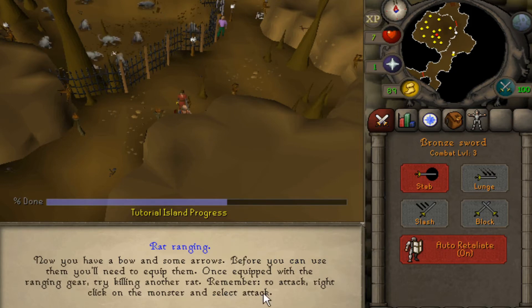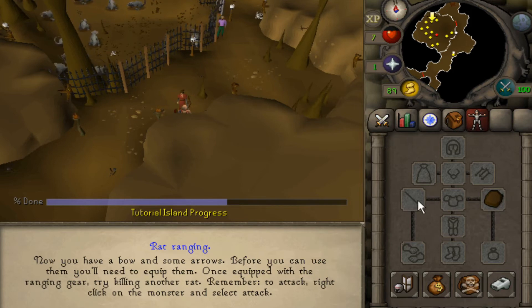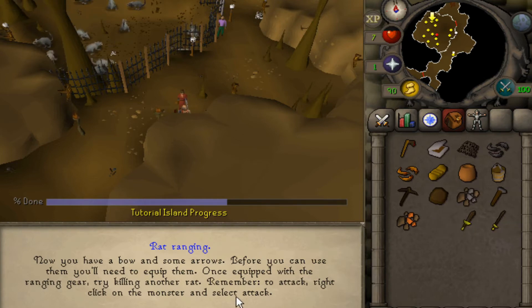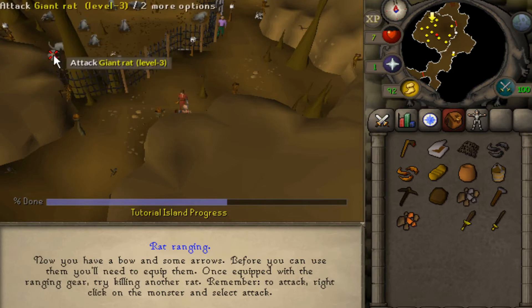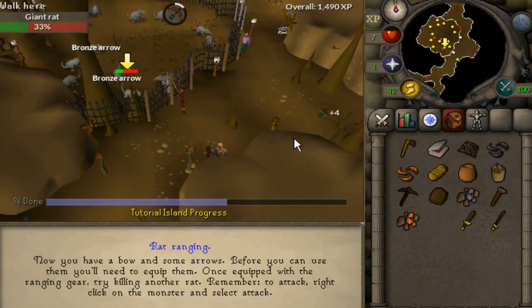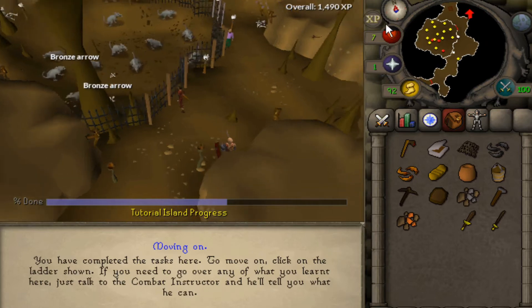Now you have the bow and some arrows. Before you can use them, you'll need to equip them. If you just equip them, it'll unequip anything that conflicts — there goes your shield. To attack, right-click on the monster and select attack. You can actually shoot over the fence. Unless you do PvP, this is about as deep as this combat's gonna go. But if you do PvP, you have all the same interfaces — way more complex.